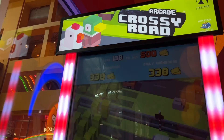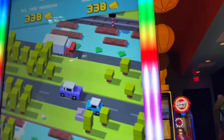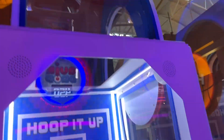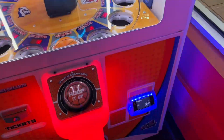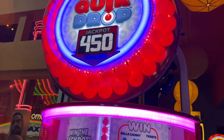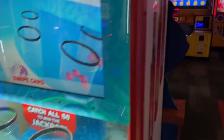Over here is Crossing Road. The jackpot's only 500 tickets — it kind of sucks. It is five credits per play. Over here is Hook It Up. It's 1,000, though it showed 250 there, so I'm not sure. It's three credits per play. Over here is Quick Drop. The jackpot is 450 and it maxes at 1,000, so I don't know why it sits at 450 — that's kind of weird. It's six credits per play.